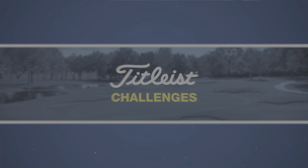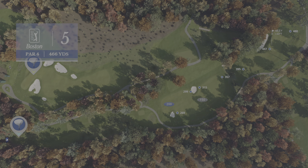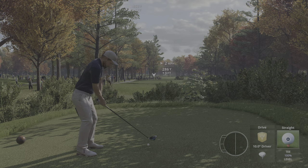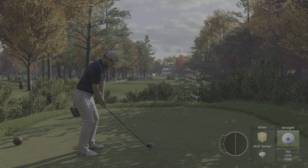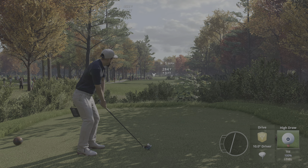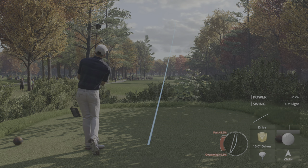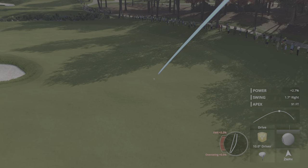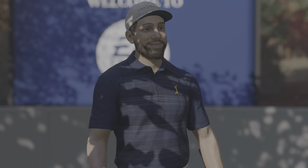Alright, par four. That bunker is 299 and it's 315 to carry. It's probably behind those trees. I think we actually need to play a little bit of a draw here, if I'm brutally honest. This could front. Try and get the zones there. It's coming a little bit — yeah, that's actually pretty decent, I'll take that. Swing lines... doesn't look as if it's close, but you can see the two points are kind of meeting.